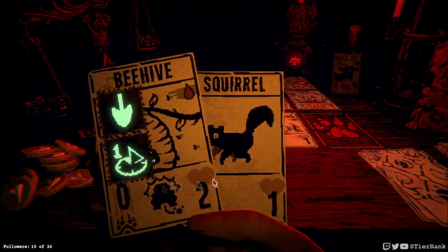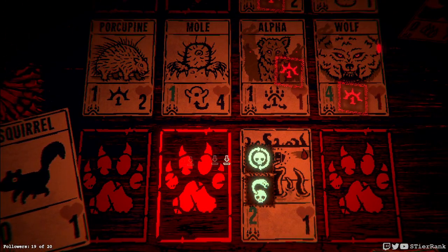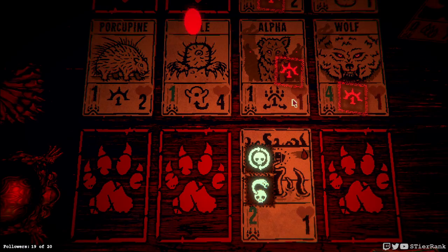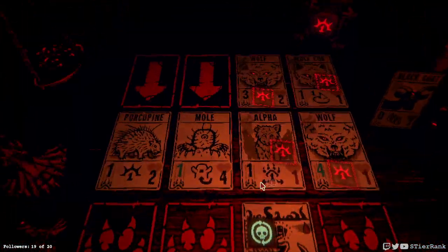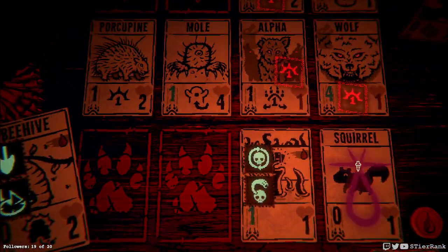At least we got that one chipping away at its column. We can play our Squirrel and we can get the Beehive. However, the Wolf would take it out in one hit — we'd get a thing generated, but I'd have to skip a turn. I think there's no winning this one at this point — it's just too much power on the board, sadly.